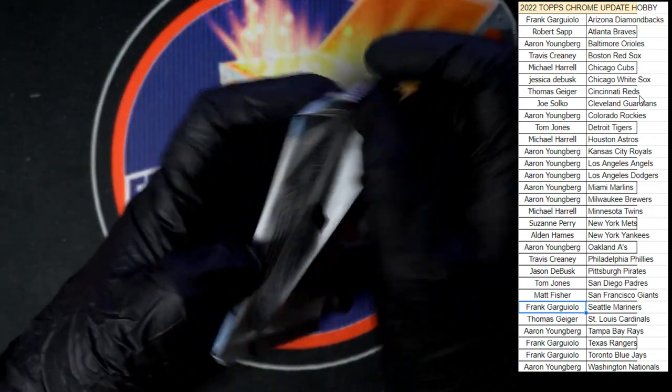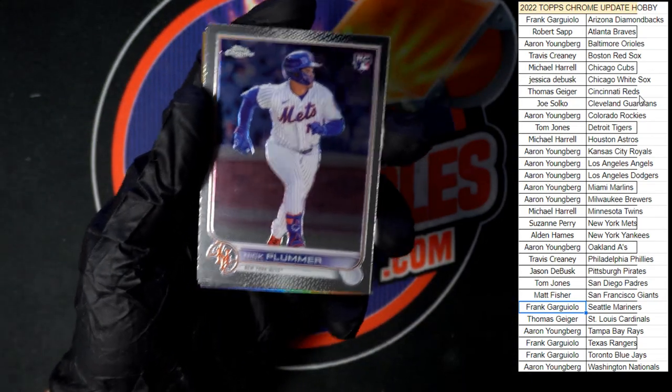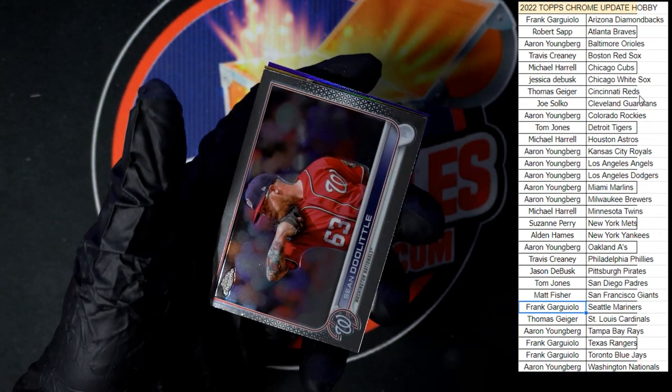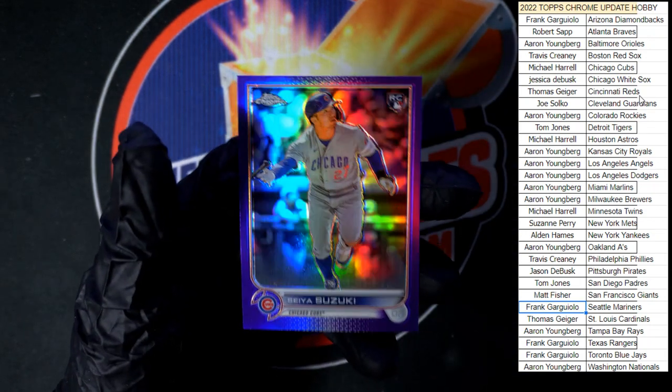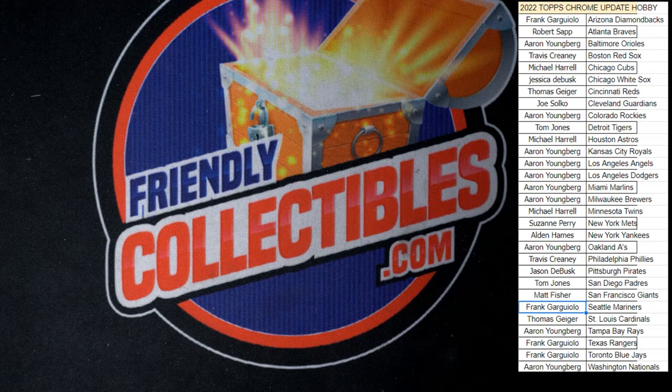Last pack, here we go. We got Nick Plummer, Sean Doolittle for the Nationals. Another diamond great — Hank Aaron — and purple Seiya Suzuki for the Cubs going to Michael H. And that is going to do it for 2022 Topps Chrome Update, box 302. Sorry Alden, but that's going to do it for that box — thank you very much, we'll see you in the next one!